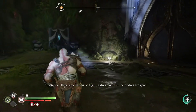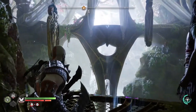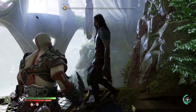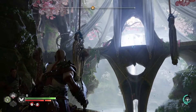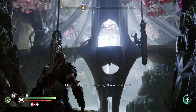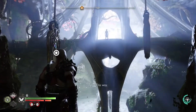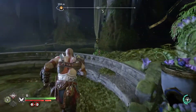They came across on light bridges but now the bridges are gone. I have an idea to get us across. Lucky for us, swearing off violence doesn't mean he can't disfigure some architecture. This way - the shrine awaits! Nice. Let me check for supplies.